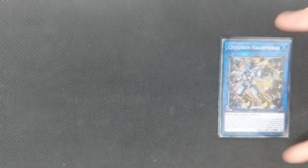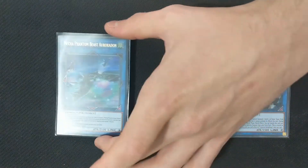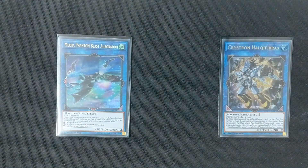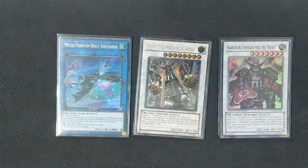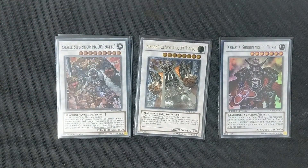The extra deck is vital to this deck's functionality. The ability to go Halqifibrax into Auroradon gives you the ability to go into Beret, Bureido, and more Bureido — all of which act as extenders. If you want to see how this deck does it, check out the Test Hands video, which will be coming out later this week.